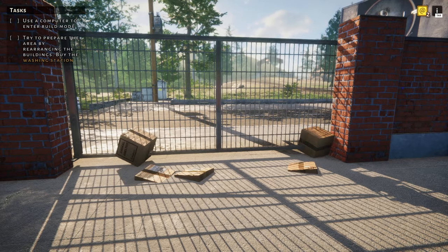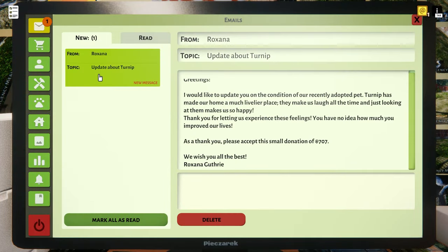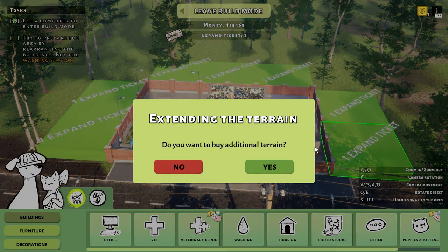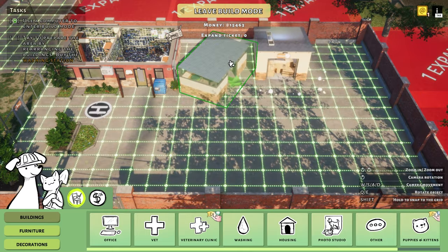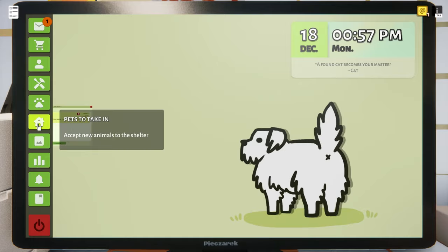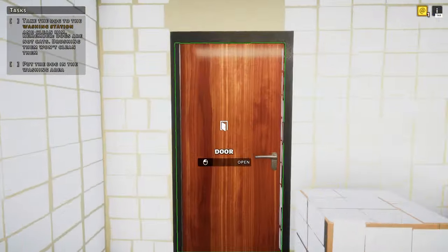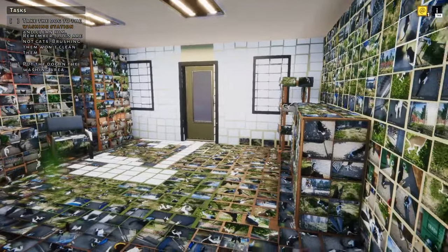When you give a dog up for adoption you get some of those sought-after paw coins as donation money, which is nice considering I don't charge anything for my time. We need to expand our area now — move around a few structures and buy a washing room. Let's adopt another dog. Someone found this little one in the sewer — well, that's not where dogs belong. Something feels different about this place. Why are the photos all blank?